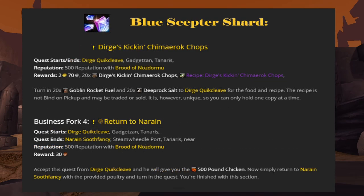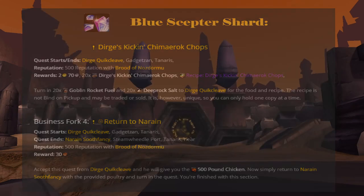Next, Dirge will give you the quest Dirge's Kicking Chimaerok Chops. To complete this quest, simply hand in 20 Deep Rock Salt and 20 Goblin Rocket Fuel. If you purchased your shopping list, you're prepared for this and can quickly turn them in to Dirge. He will give you his recipe for the Kicking Chimaerok Chops and have one more quest to pick up. Grab the quest from him and he will give you the 500-pound chicken. Now simply return to Narain Soothfancy with the bird and turn in the quest.